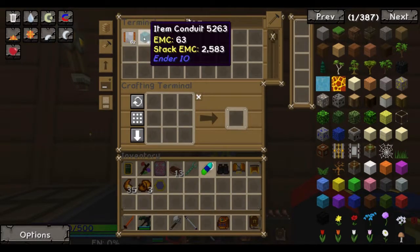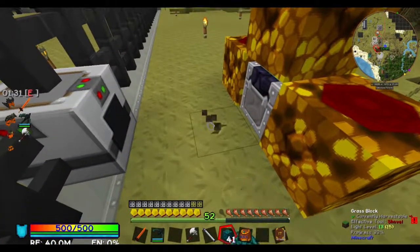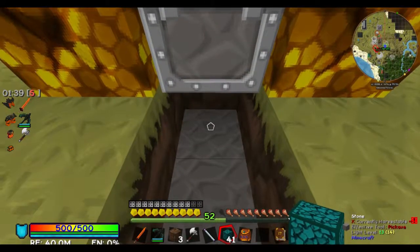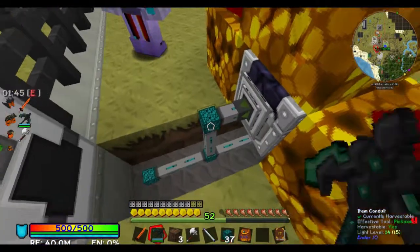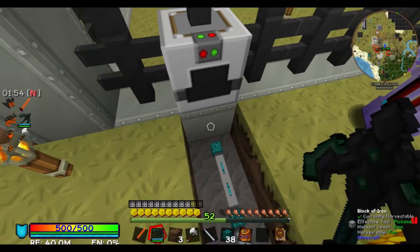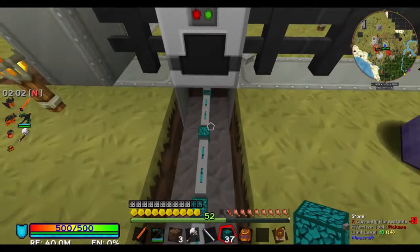Do they eat raw or non-raw? They eat raw. They will eat anything that's just meat. This is raw meat, so it's perfectly fine for them. My only concern is integrating this with this block, because I'm not exactly sure how it would work. Can I break the block under it? Yeah, sure, you can do that. It should be okay.